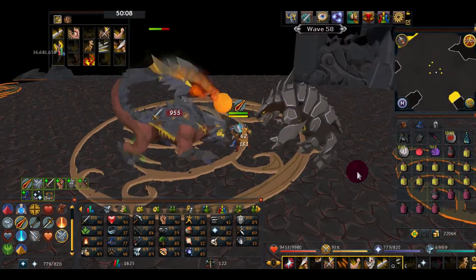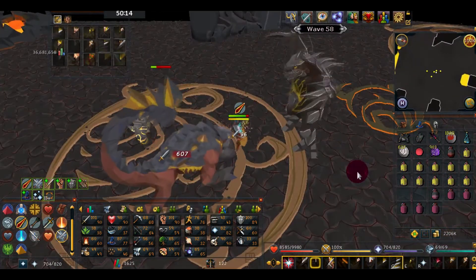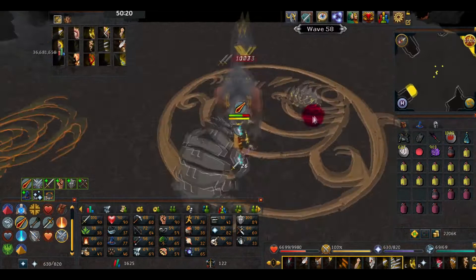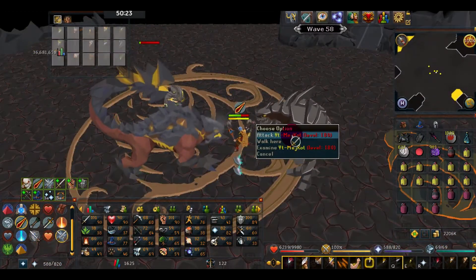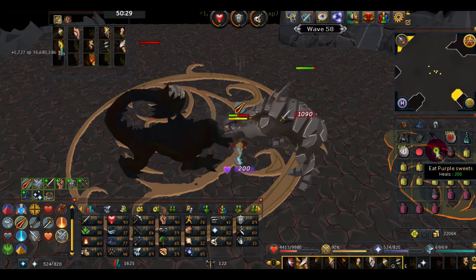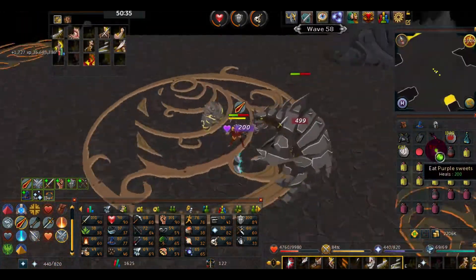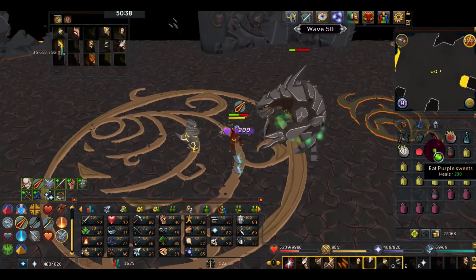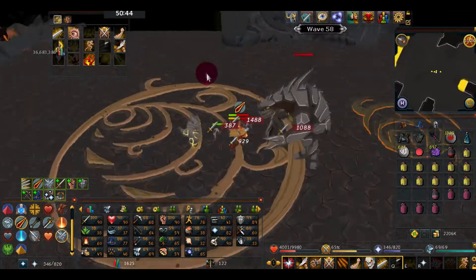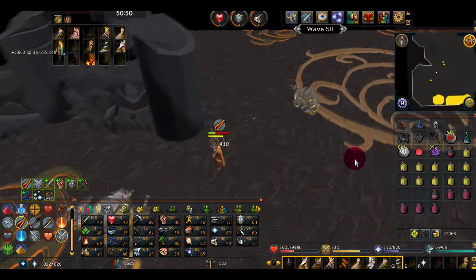Wave 58 — still the same mix of enemies. The best waves will be later — just before Jad. I got pretty wrecked because I was tanking. I don't want to drink my Sara brews right now because it would lower my stats. So I'm just eating Purple Sweets, making it through the cave on candy.